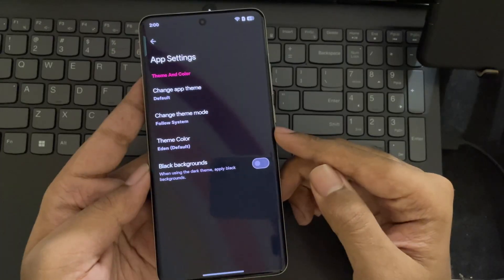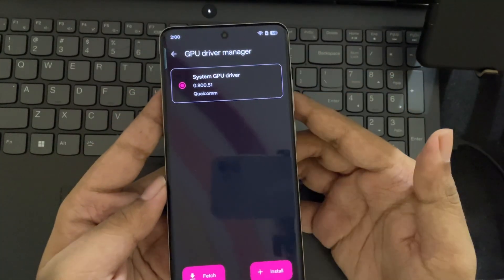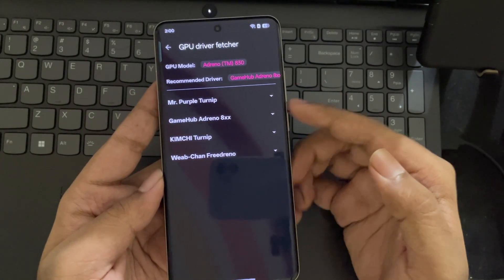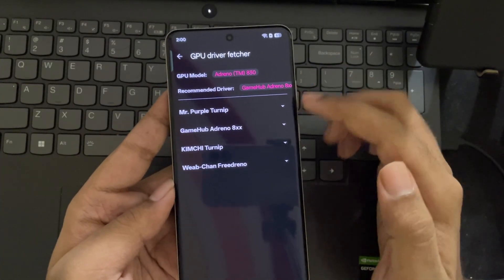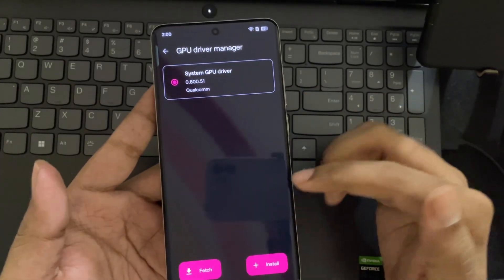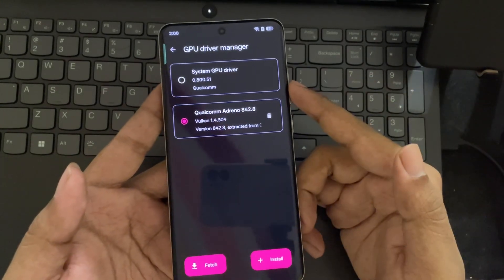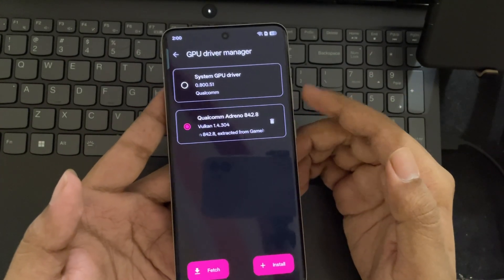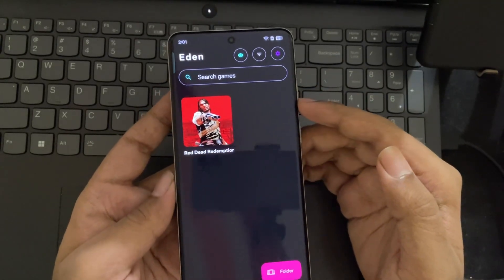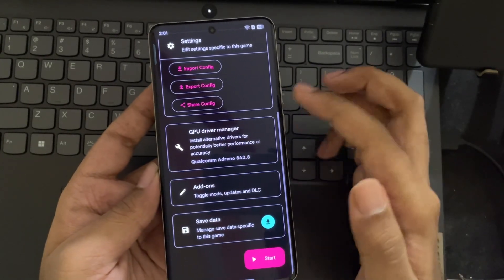Go to App Settings and leave it to Default. Now go to GPU Driver Manager — currently it's set to Adreno System Driver, but if you want more performance or stability, you can set an alternative driver. Right now it's using a Turnip Driver from the Game Hub emulator. You can install it based on your device. In my case I'm using the 8 Elite, so I'll go with the latest Adreno 842 driver. Set the driver that works best on your device, or if you have no idea, just leave it to the Default System Driver — it will be fine in most cases.